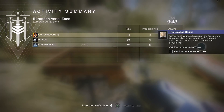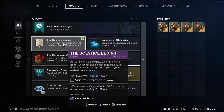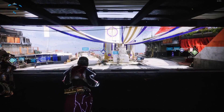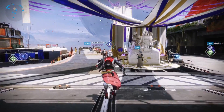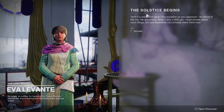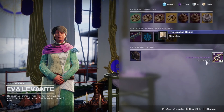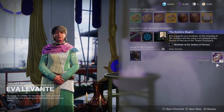After completing the European Aerial Zone, you move to the next step of The Solstice Begins quest. Step three is to visit Ava Levante in the Tower. Go to the destination screen, go to the Tower Landing Courtyard, and when you land go to Ava Levante. Talk to her — a screen will pop up. Just accept it and you'll get 15 Solstice Key Fragments.